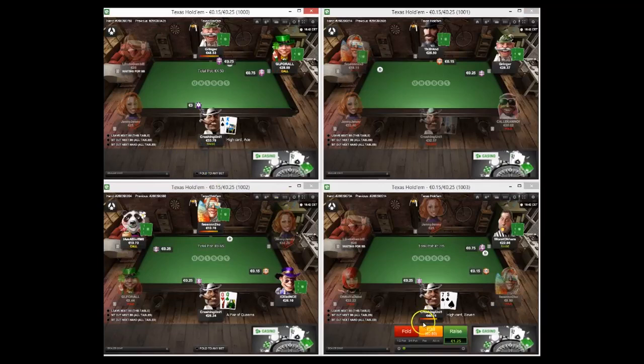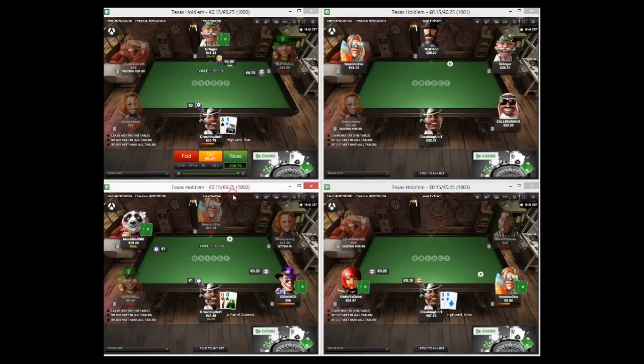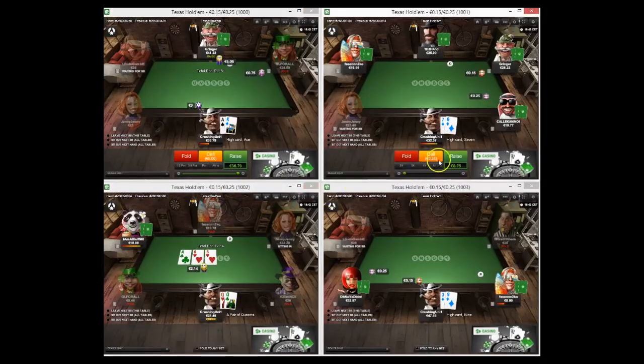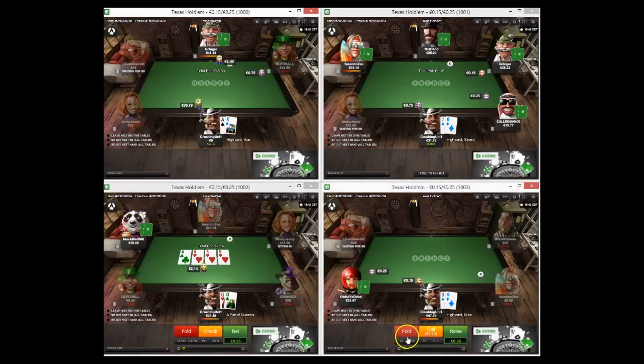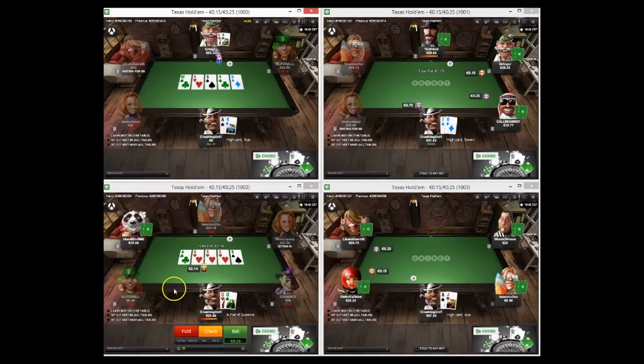I'm going to squeeze here, I'm going to flat here. I'm going to fold to that c-bet. We get a four-bet - I'm not exactly that happy but this is a jam obviously. Lots of money in the middle to win, I block aces and kings, I have equity versus everything. It's a shame it's for so much money but hey ho - nothing else we can do. He calls, we need an ace. Not to be. So we lose a very big pot there.